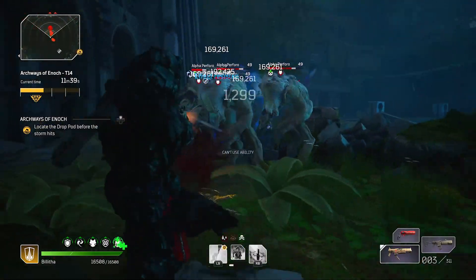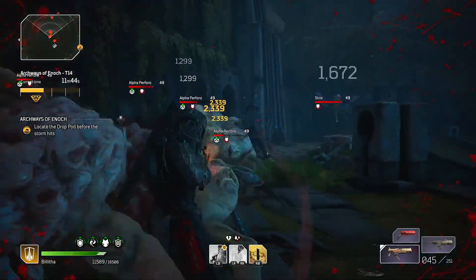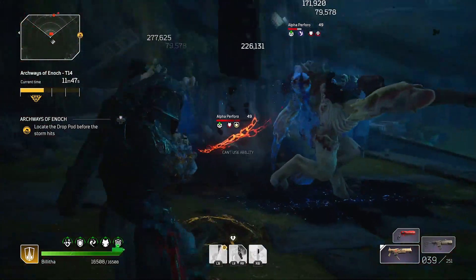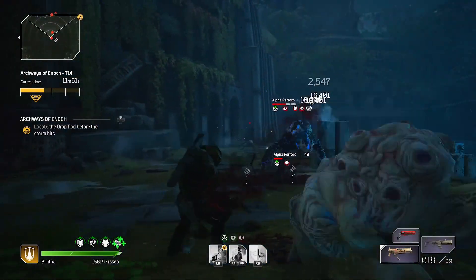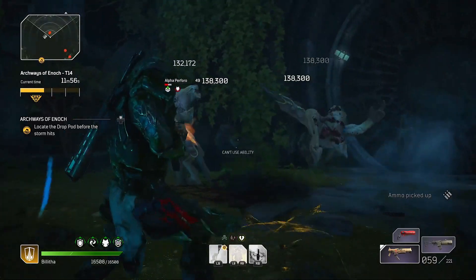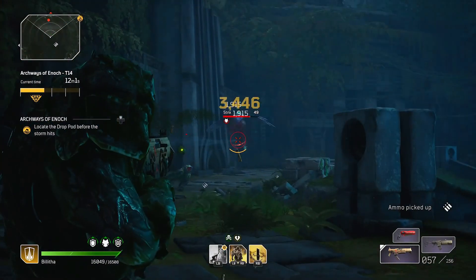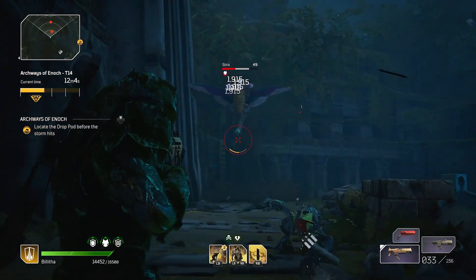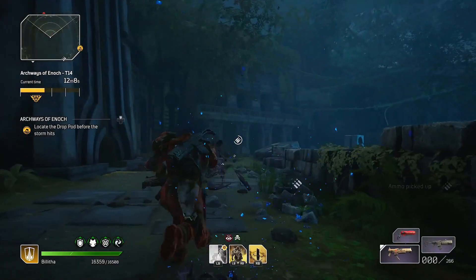This is going to cost you drop pod resources to jump into Eye of the Storm. You also have the Drought Palace, which is like 200 resources, Colosseum which then costs, Scorched Lands which is 3,200 drop pod resources, and then Eye of the Storm, which is 40,000 drop pod resources to initiate this expedition.